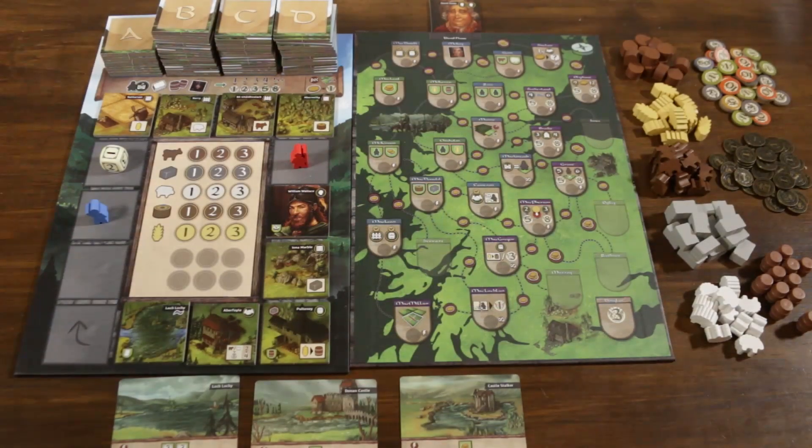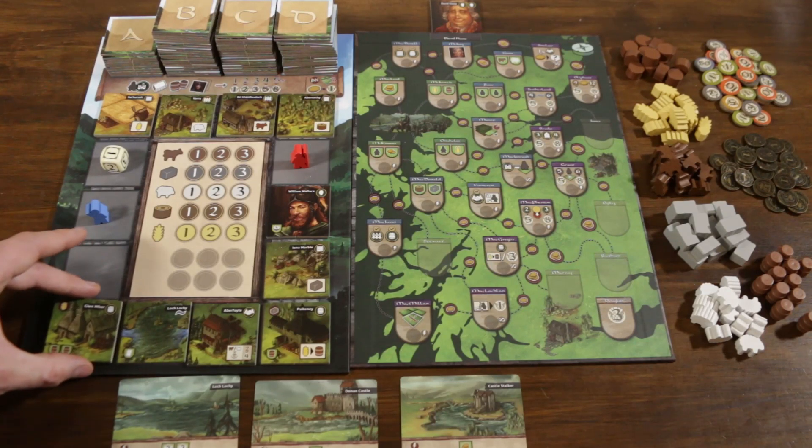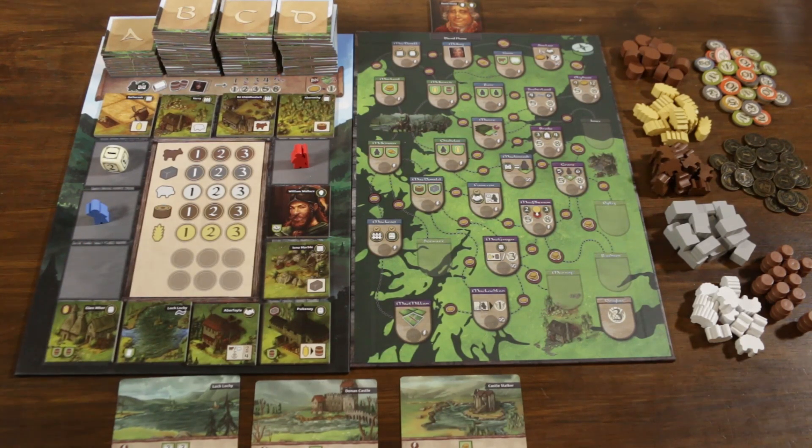Players won't always be trading for straight goods — in some cases they may find themselves trading for victory points. This tile allows the player to trade any combination of two cattle or sheep for four victory points. Finally, after taking and placing a tile, a new one is added to the rondelle from the current round's stack, placed in the previously empty location, and then it's the next player's turn.